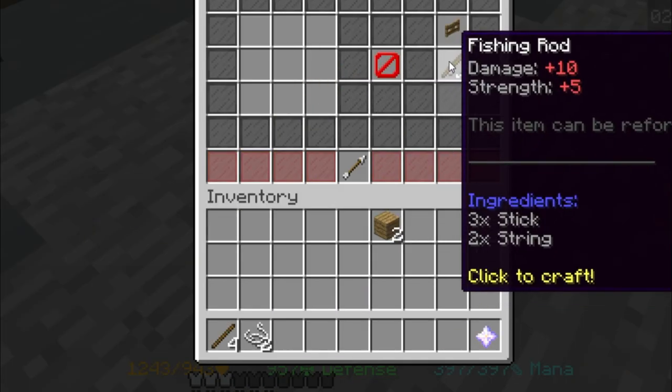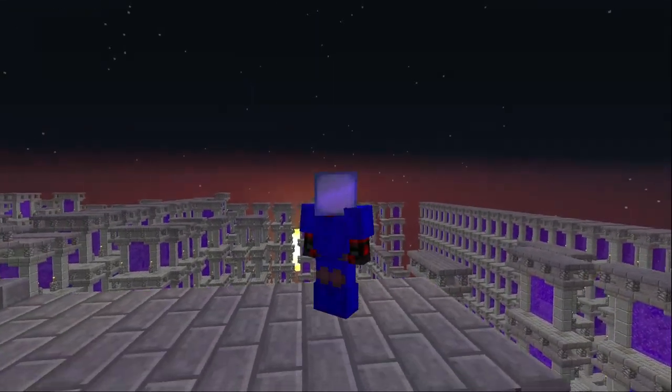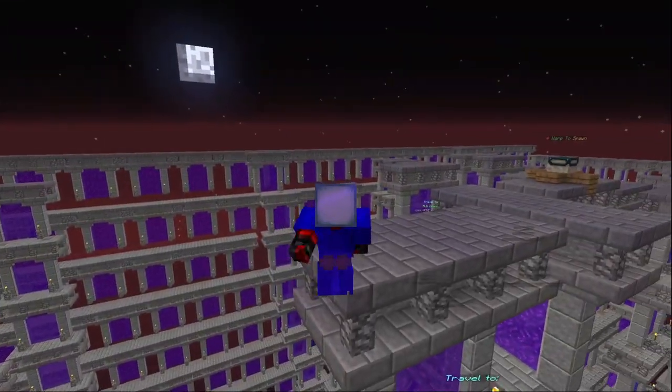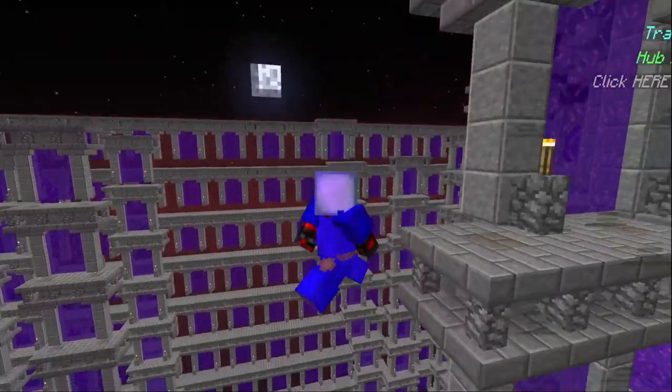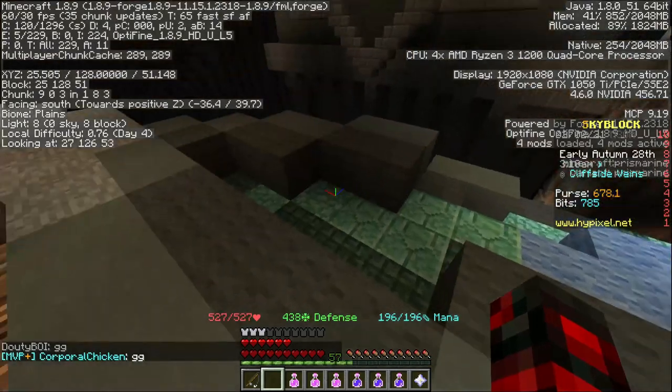Remember, this is super budget. You don't even have to use lapis armor — I just decided to use it because it's kind of a meme set; it's one of the most early-game sets. So enjoy: one of the strongest mobs in Hypixel Skyblock versus one of the most early-game armor sets. Let's take a look at the strategy and how we are going to outsmart the Ghost.